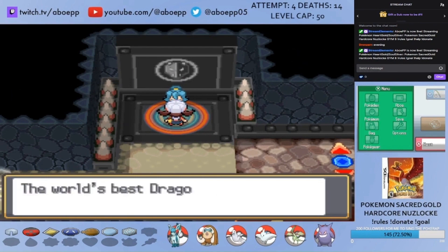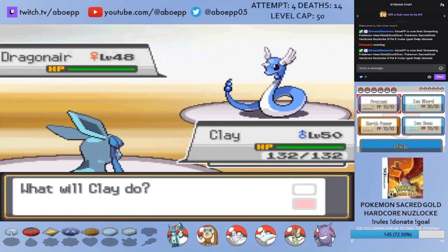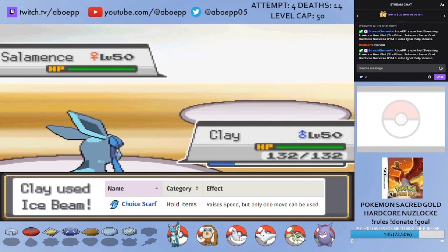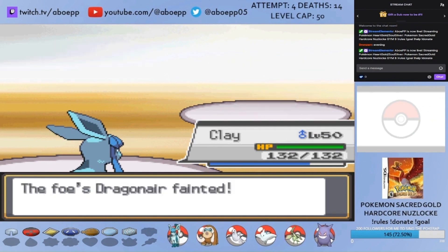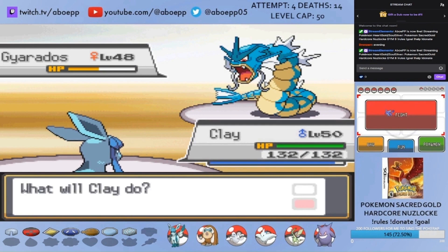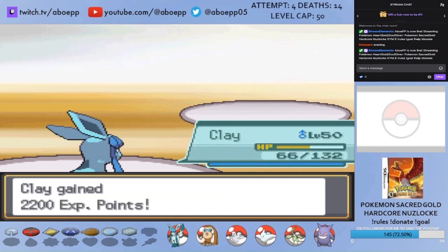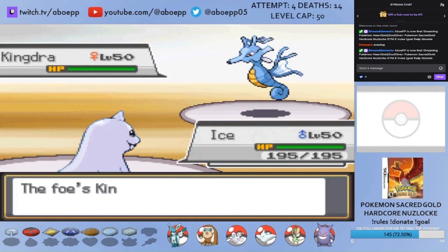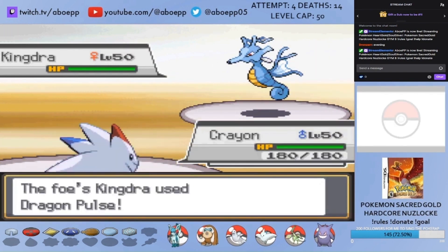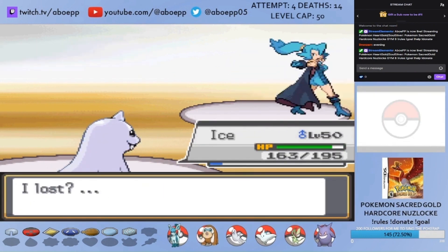Next up is the final gym battle against Claire. I lead with Clay the Glaceon, who with a Choice Scarf can one-shot Dragonair, Salamence, Altaria, and a second Dragonair. Claire sends in Garchomp, who takes a little over half from Ice Beam and sets up Dragon Dance, but only a crit Outrage would kill — so I go for another Ice Beam and am unpunished. Clay has taken out five of Claire's Pokemon in no time. Last is Kingdra, so I switch between Ice the Dewgong and Creon the Togekiss to PP stall her, and eventually Ice takes her out for an easy eighth gym badge.